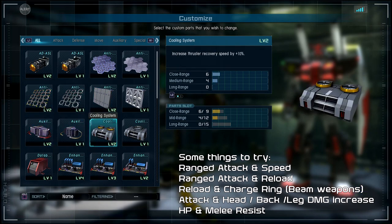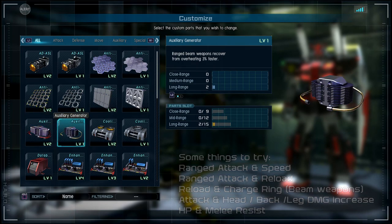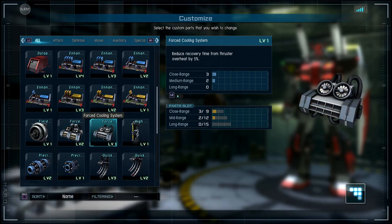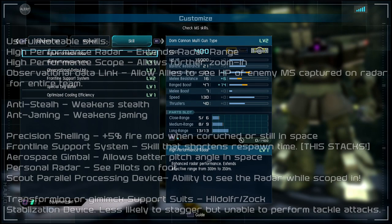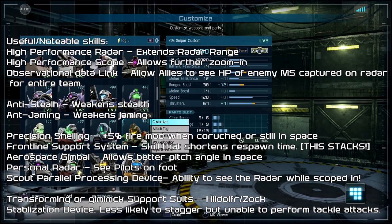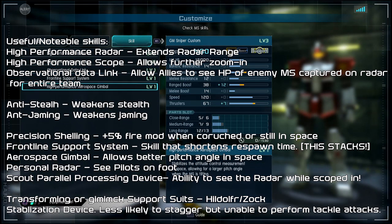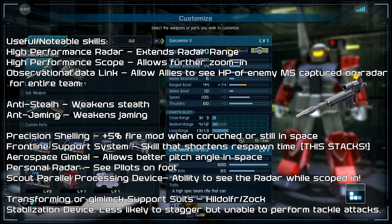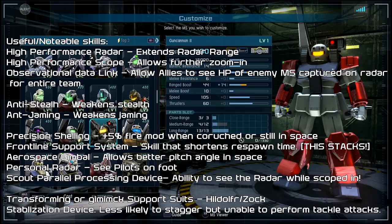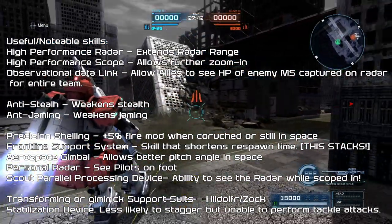Some useful and notable skills for support units: High Performance Radar extends your radar range — it's awesome. High Performance Scope allows you to zoom in further — one of the best skills on many support suits. Observational Data Link allows allies to see the HP of enemies your mobile suit has captured on radar for the entire team. It's amazing, especially on big maps like Ruined City where enemies can hide around corners — you can time your shot so they run right into your bullet.